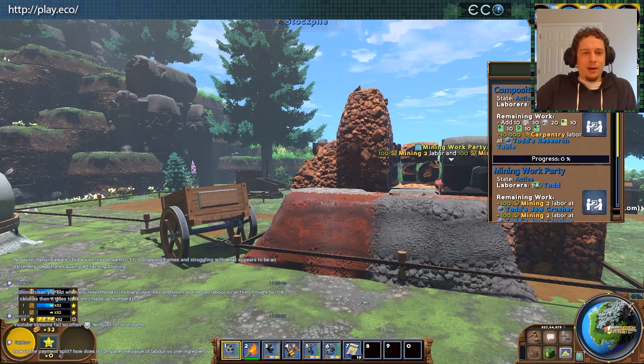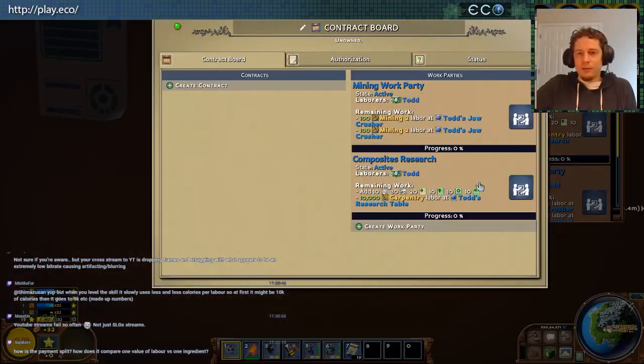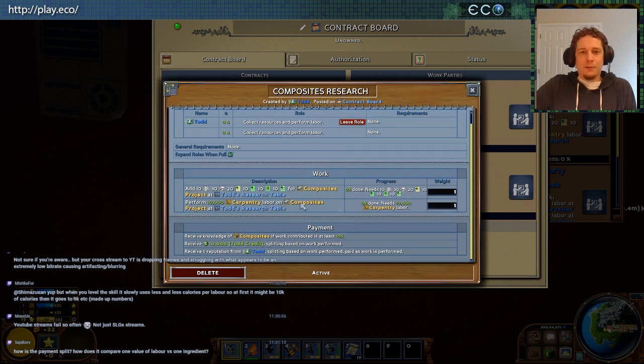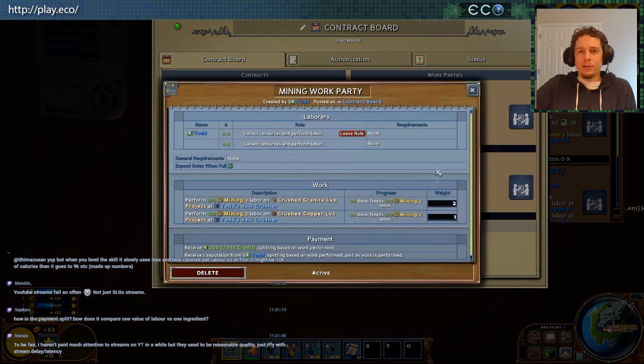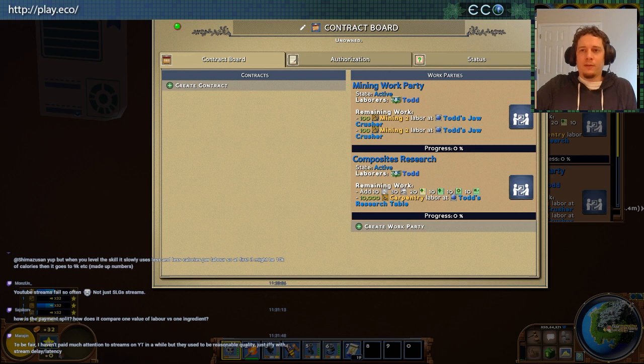How is the payment split — how does it compare labor versus one ingredient? I was kind of showing this with the weight. This one is weighting them equally, so it's calculated as percentage of what you add and it'll be evenly split: half the payment goes to people that add the labor, half to people that add resources. I can change that. This other one I set up so the person who does this gets two thirds of the payment, whereas the other task gets one third because of how the weights are set up. You have a lot of flexibility there. You can even have bigger work parties that combine multiple jobs at once and weight which one's more important or has the more expensive ingredients.